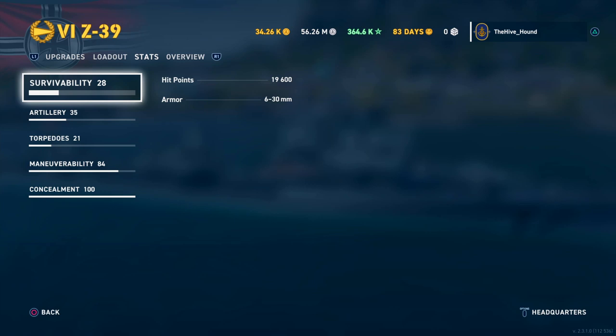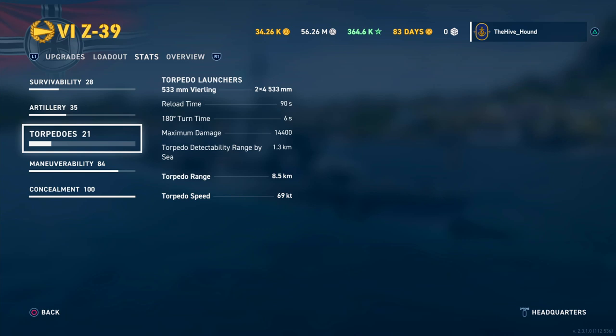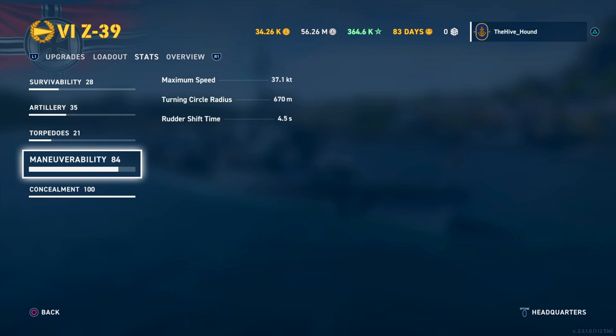Stats: 19,600 HP with 6–30mm armor. The dual turret is 150mm at the front and the single turrets are 150mm at the rear. Firing range just shy of 11 kilometers, 7.3 second reload, 2,200 maximum HE shell damage and 3,700 maximum AP shell damage. Two quadruple torpedo launchers, 533mm Vierling torpedoes with a 90-second reload, 14,400 maximum damage, 1.3km sea detectability, 8.5km range, and 69 knot torpedo speed. Maximum speed 37 knots, turning circle 670m.